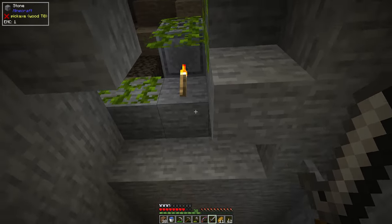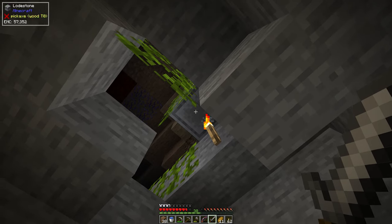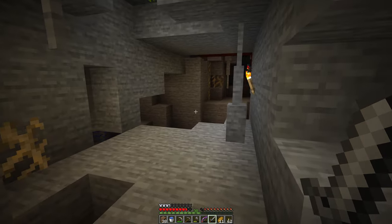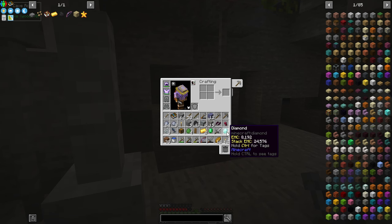Already we've found some decent stuff. Right above here there was a cave spider spawner that had a chest underneath it. Inside that chest we got our first diamond, so that's great. We do have the option to make a diamond pick if we need to.